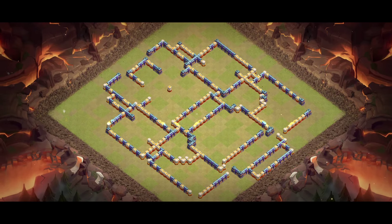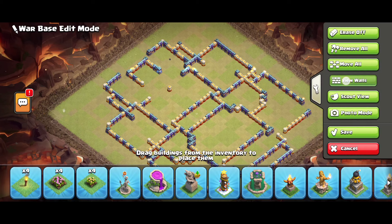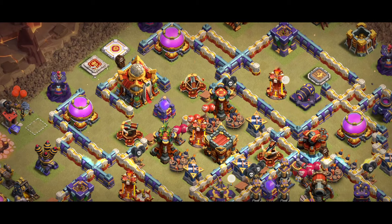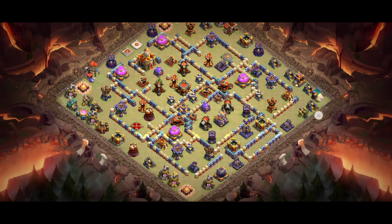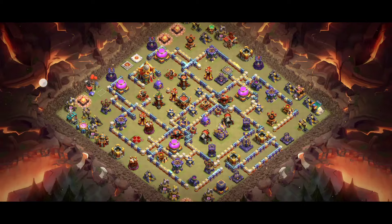Base number seven is a favorite anti-three-star base. If you're looking for tournament bases, I already have a lot with screenshot proof — make sure you check it out via the I-button or visit my YouTube channel. The key of this base is two Multiple Archer Towers with Single Inferno and also the Inferno Tower — it's a great design. I will also provide base replays when I'm free, after video editing.